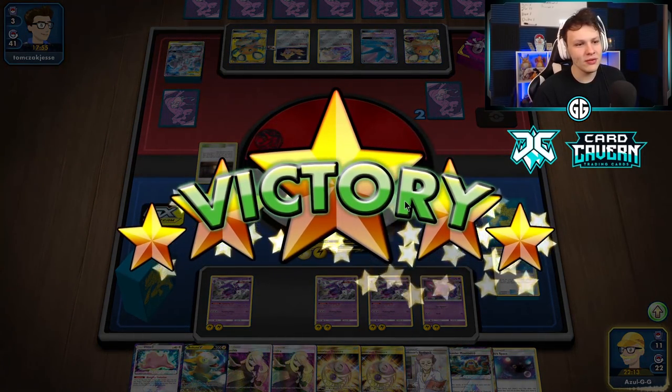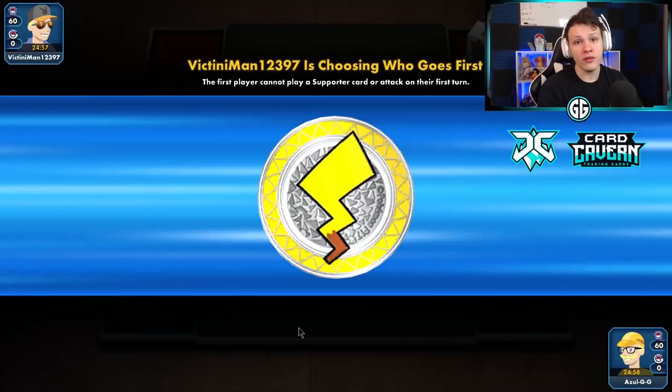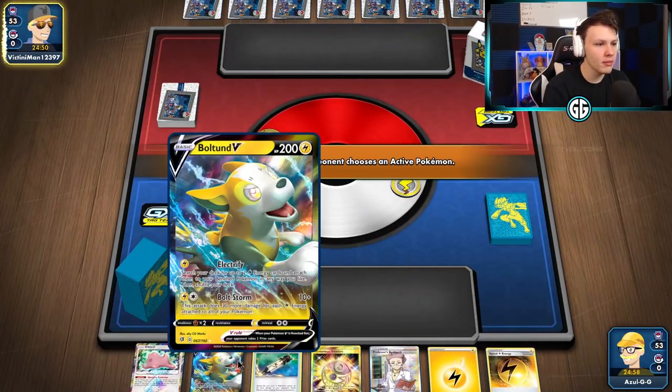Energy Power, attach, and Bolt Storm — doing 340, knockout. Mewtwo's gone! Another easy knockout on that Mewtwo. That's gonna do it for that one. Let's get into the next game. We lost the coin flip in this one. We'll see what our opponent's playing — if we open with Bolteon, we can get off an Electrify on turn one.